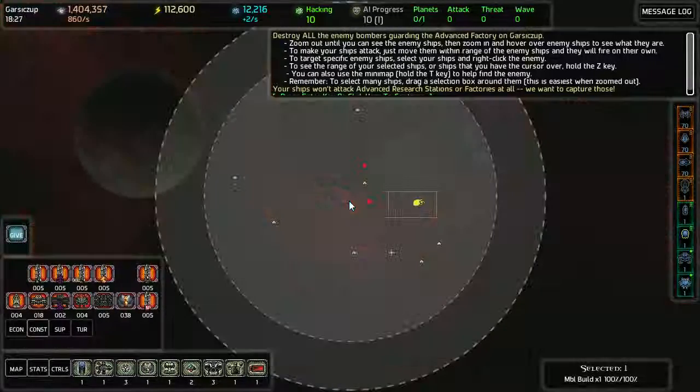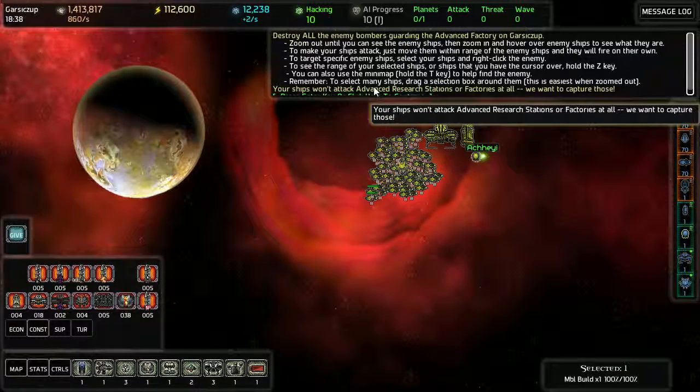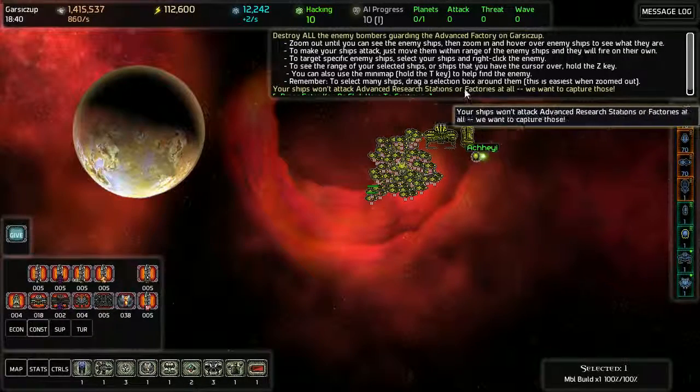Why is there no minimap right now? Is that what you call a minimap? To select many ships, drag the selection box around them.